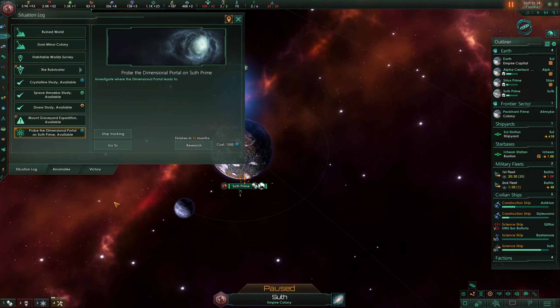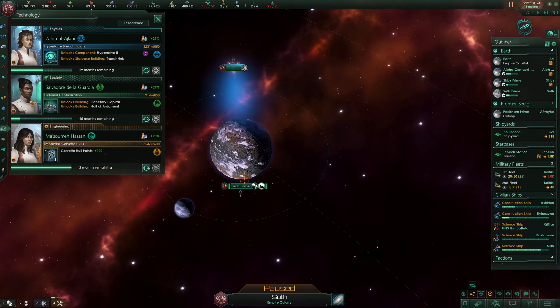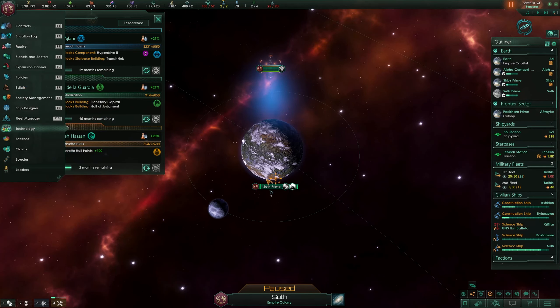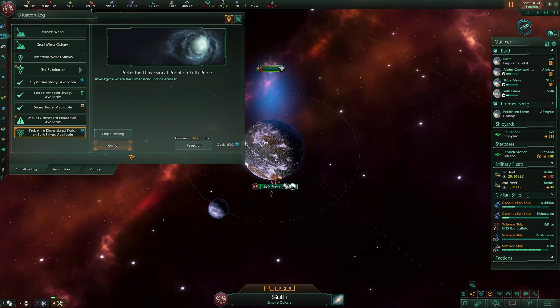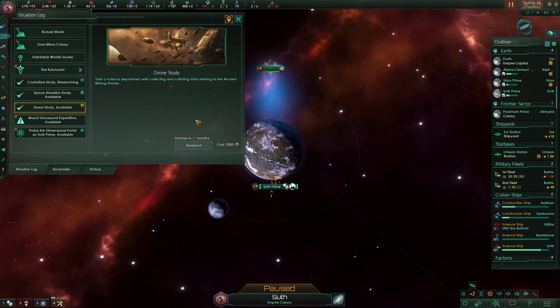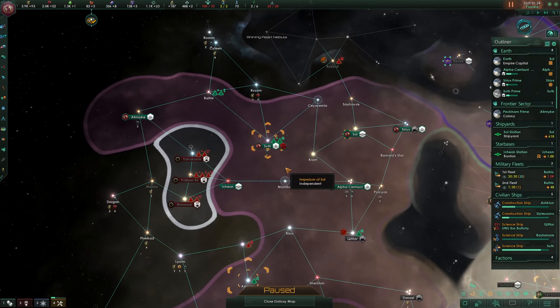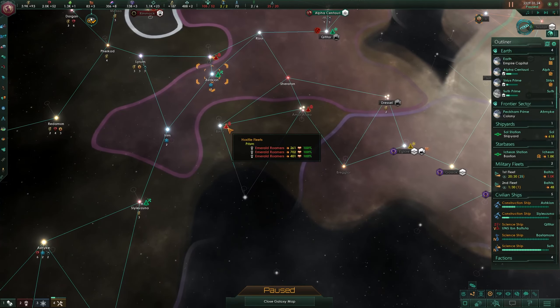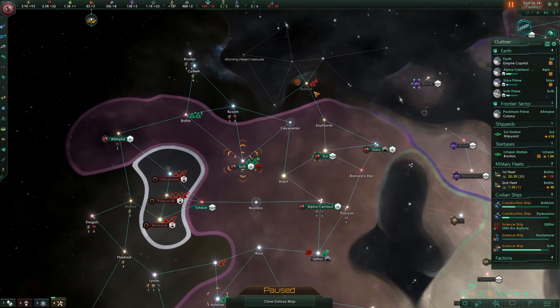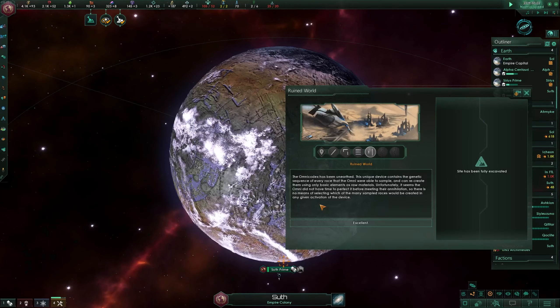In Sooth Prime some special research is still going on. What are we researching for physics - the hyperdrive? We can interrupt that to have one of these dimensional portals on Sooth Prime since they usually give something nice. Let's do the crystalline study first. We have the space mob and the drone study - let's also do the drone study for our engineering. We interrupt the corvette hull points for the drones, because we have mining drones here and elsewhere. These studies usually give you a bonus when you fight them.